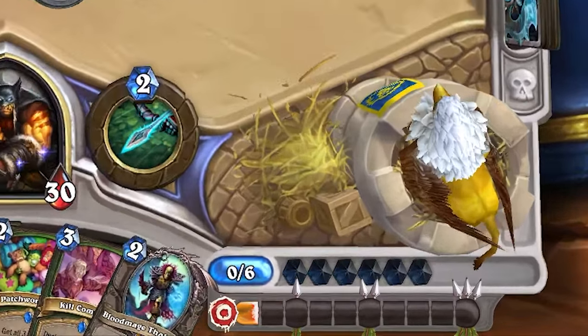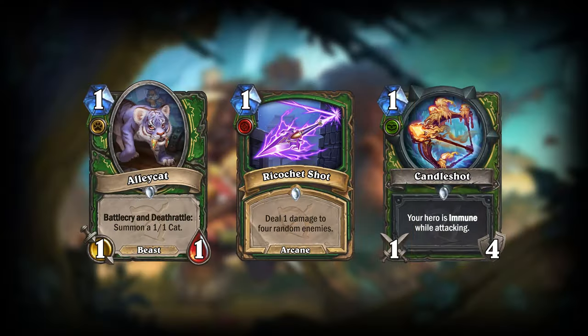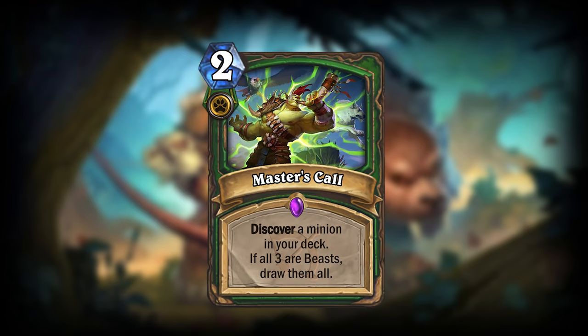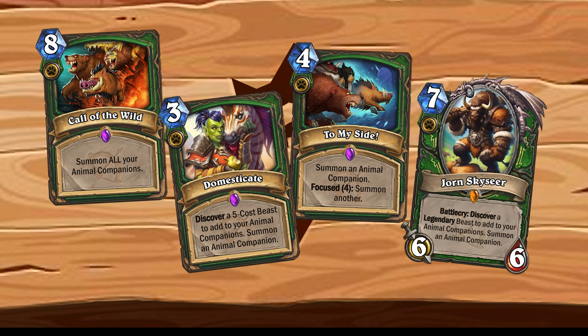Everything I've shown you so far could have been the update by itself, but I've chosen to take it one step further. In addition to the bonus you gain when choosing a path, you will also gain access to specialized cards. These are powerful cards that synergize with your chosen path, and would probably be on par with one-rune Death Knight cards. Beast Mastery Hunters are all about beasts, seen with Master's Call returning as a two-mana spell. Another focus of the Beast Mastery path would be Animal Companions — I've buffed older cards that synergize with them and made new cards like Domesticate and the powerful Jorn Skysseer. These cards will permanently add new minions to your Animal Companion pool, giving you a chance to summon them every time you summon an Animal Companion.